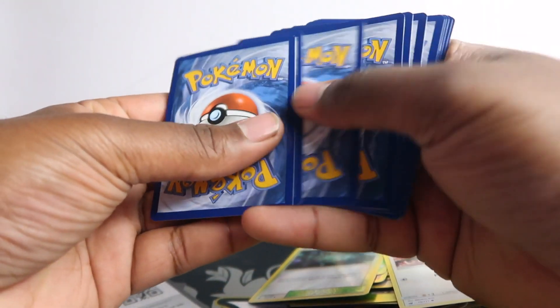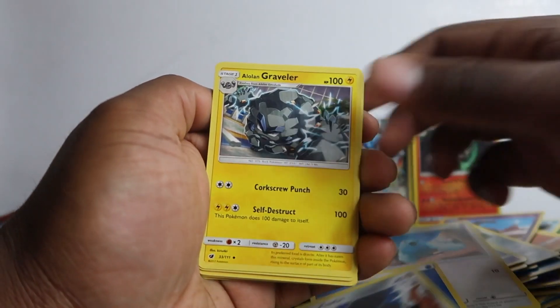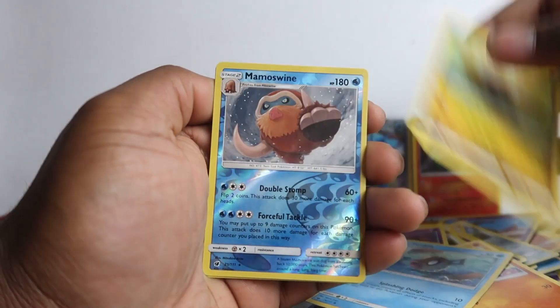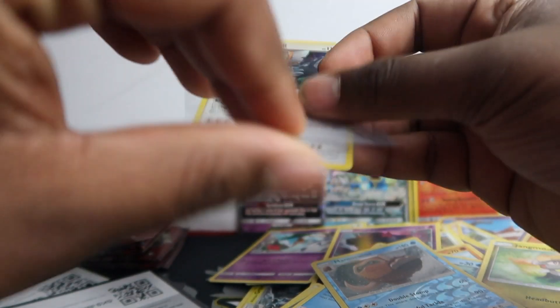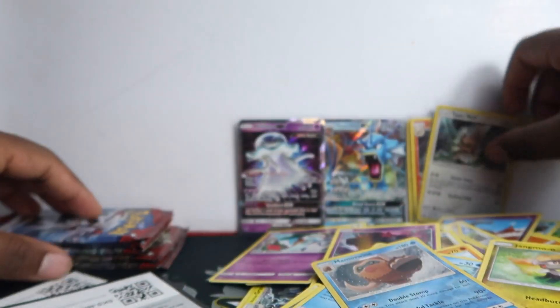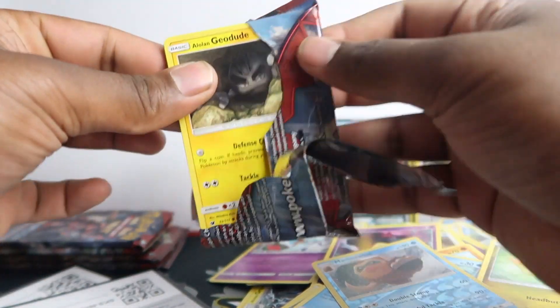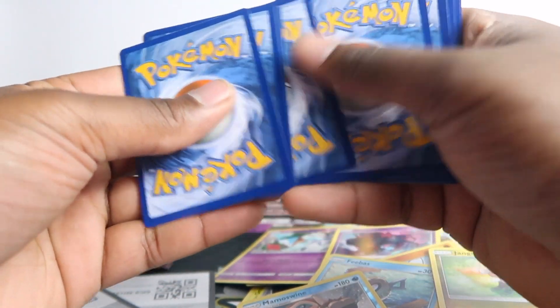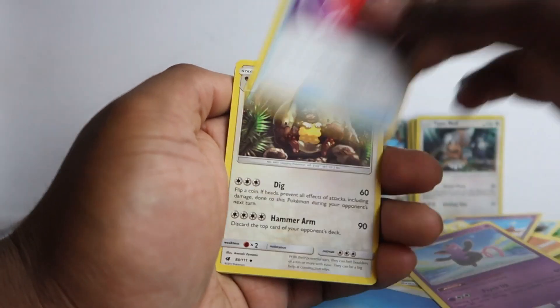White code again! I don't know which way the codes are facing — they're all mixed in this. Alolan Graveler, Staravia, Chimecho, Misdreavus, Stufful, Feebas, Jangmo-o, Mamoswine. And just a holo rare Type: Null — third one today. Are these even worth anything? I think I've got some on eBay already. I might start linking the listings from my eBay store onto my YouTube videos — so like the holo rare single listing I'll probably link it up.